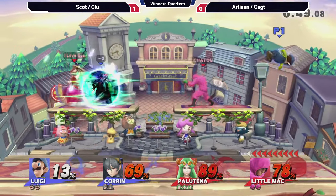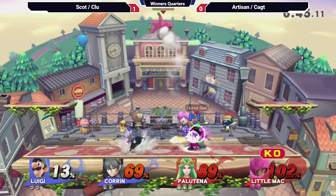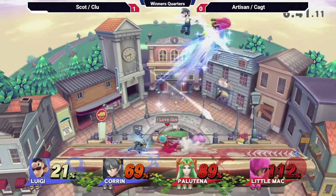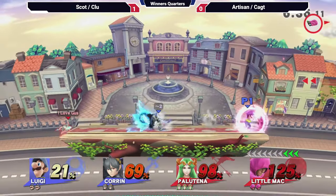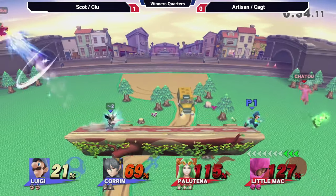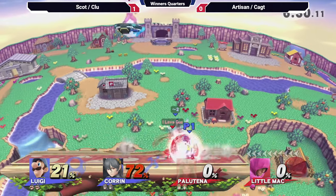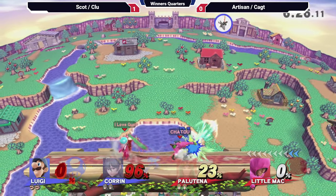We see Scott with a nice grab, just putting Cax, trying to keep him in the air on these platforms. Cax getting KO punched, trying to land, still not done. Scott and Clue doing a really good job at separating Artisan and Cax right now — been doing it pretty well the entire tournament. Both of those stocks just getting deleted, and just like that, Blue Team with the lead.